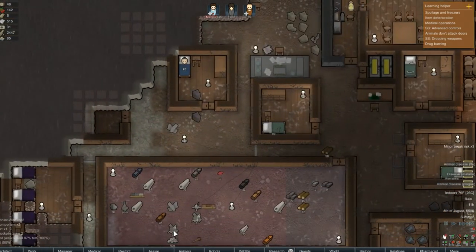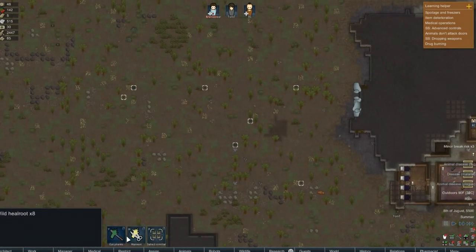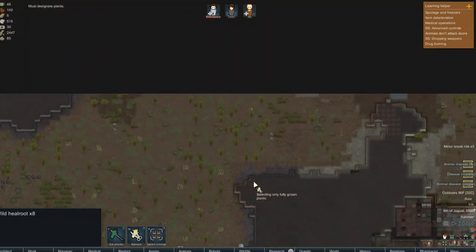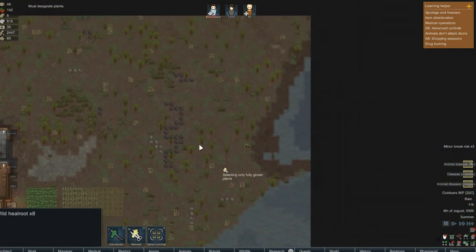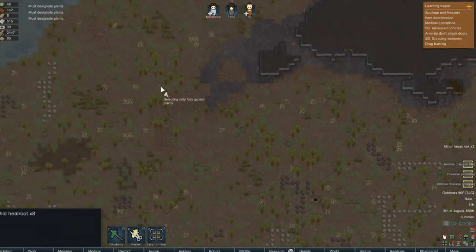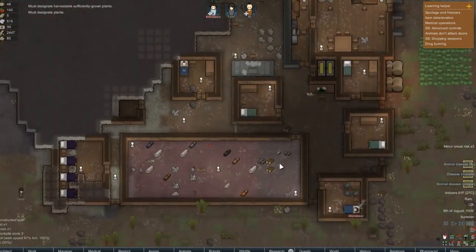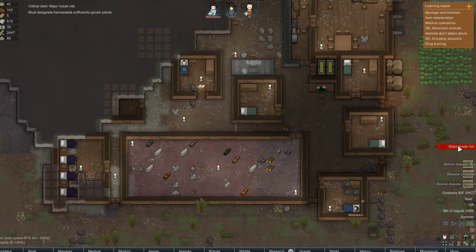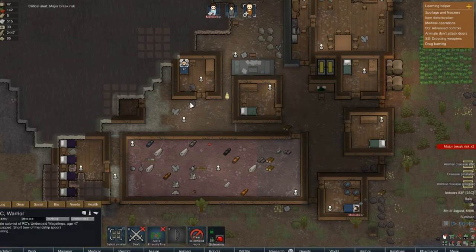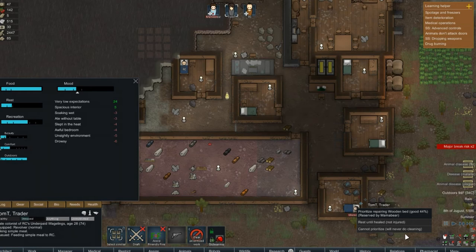The animals are on herbals only. I need to harvest only full grown. This is going so wrong. What's your break risk? Ravenously hungry. Prioritize feeding. Prioritize feeding.